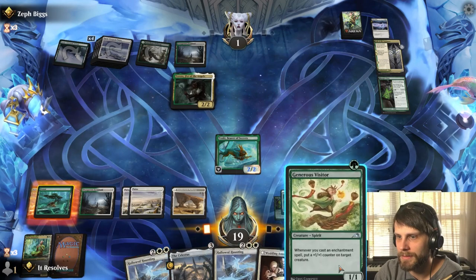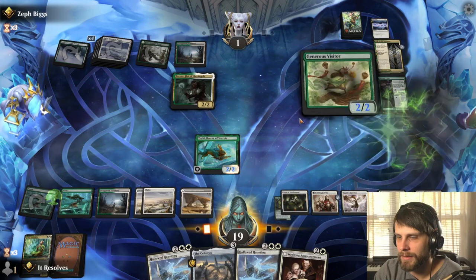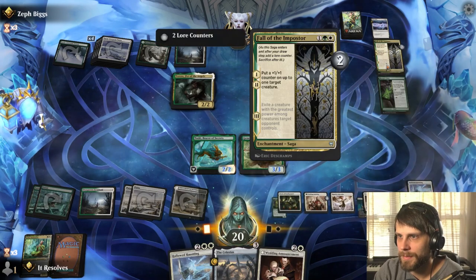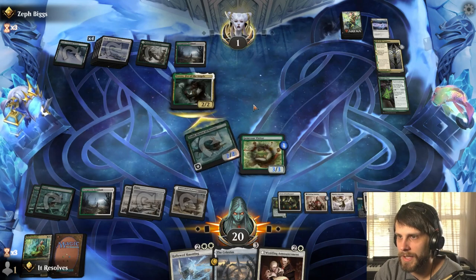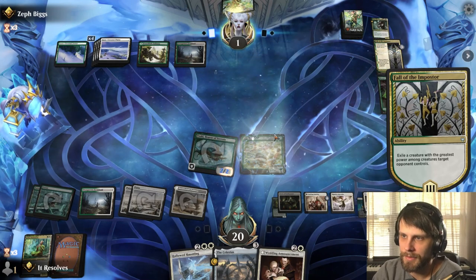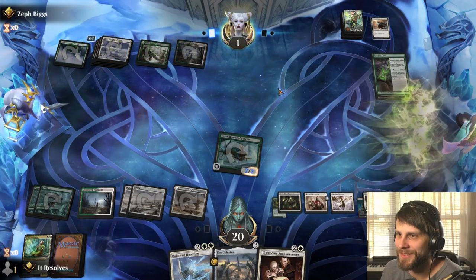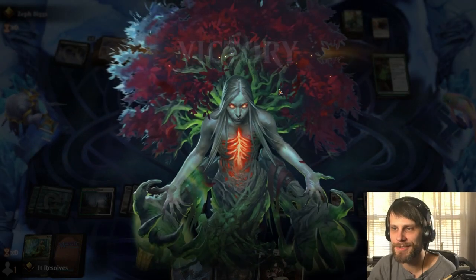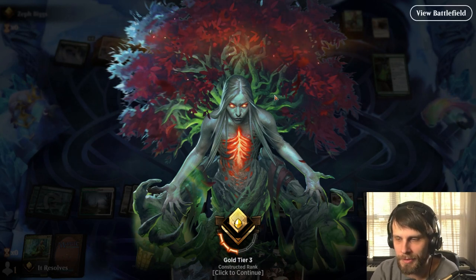We can do this properly — if we do this and do this, we can put the counter here and that's what we have to sack. They have to block here. We have to kill the Visitor and we get to keep the Toeski. I love that little Generous Visitor — it's such a cool card. Yes, we did it! That was amazing, that was such an interesting game. Honestly, I think we played it relatively well. Could have potentially won a little sooner, but I really liked that. Let's jump into game two.